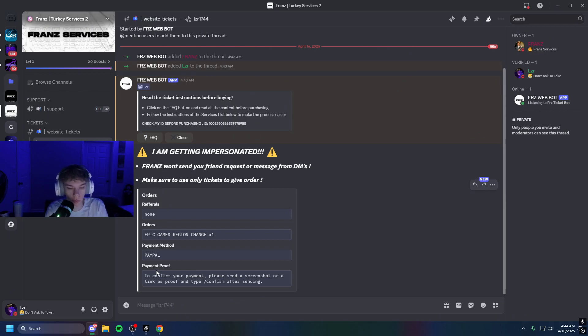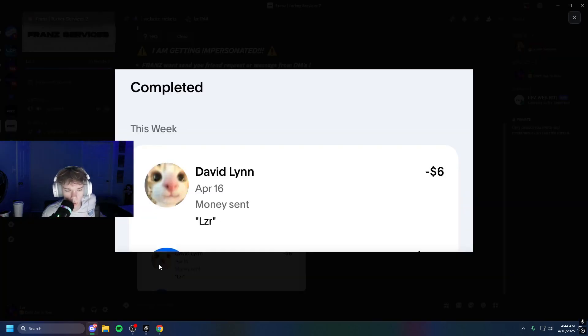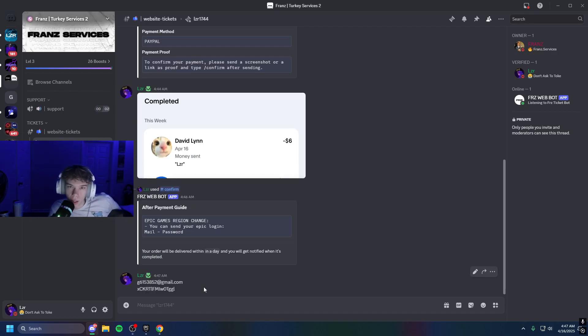They say you need payment proof, which is fine — I'll just whip my phone out, go to the ticket, and send the proof. And boom — proof has been sent. It shows six dollars and my name. You also get a DM from the ticket. Then make sure you do the slash confirm command, as it says. Then you can send your Epic login and password. Your order will be delivered within a day and you'll get notified when complete.